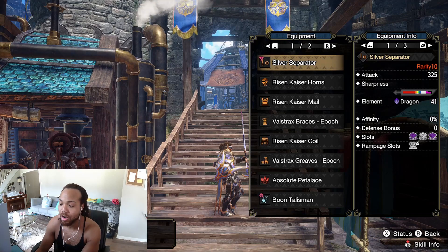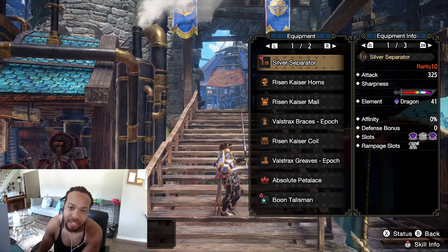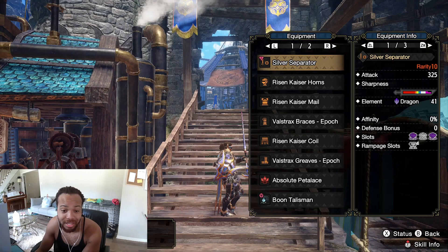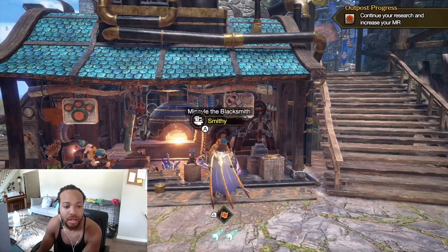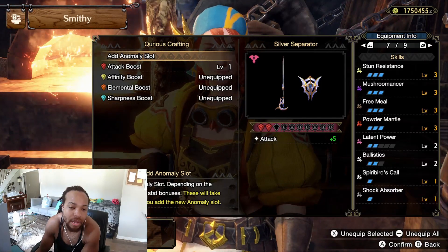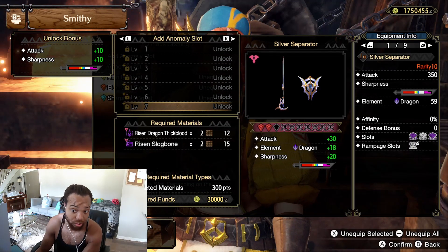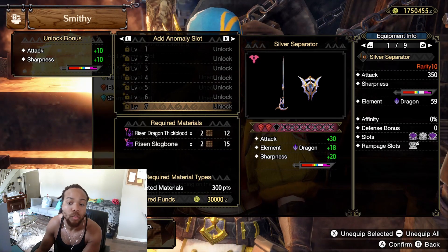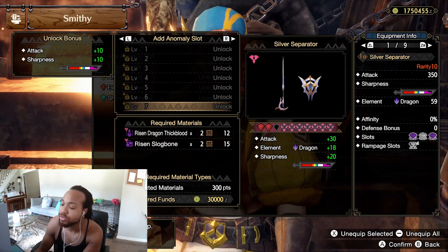As you can see, I got the new Silver Separator — Primordial Malzino sword and shield — and those fat slots. I just had to take advantage: three, four slots and a three-slot rampage slot. It's got a decent amount of attack and a decent amount of dragon. I haven't even maxed out the curious craft yet — I don't have any of the slots unlocked and I don't have full attack boost. So it can get even crazier — way more sharpness, way more dragon, way more attack.